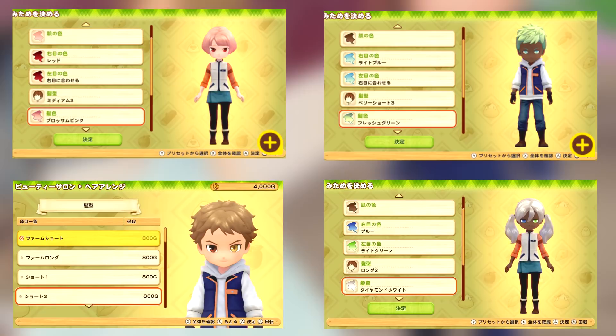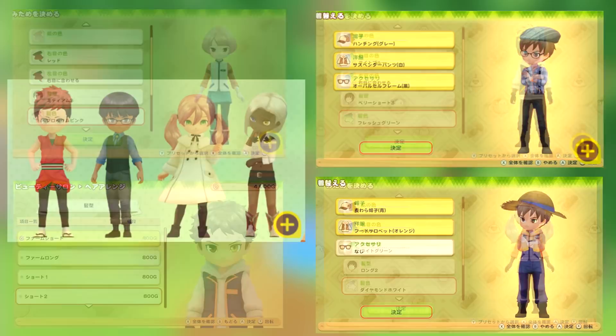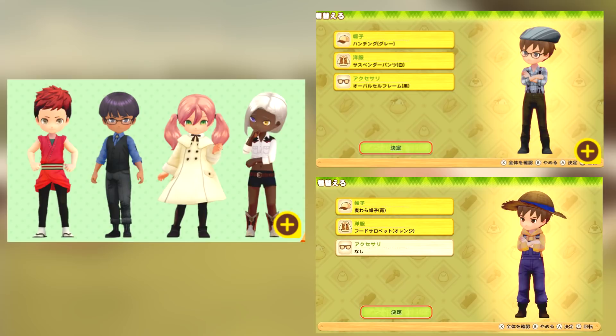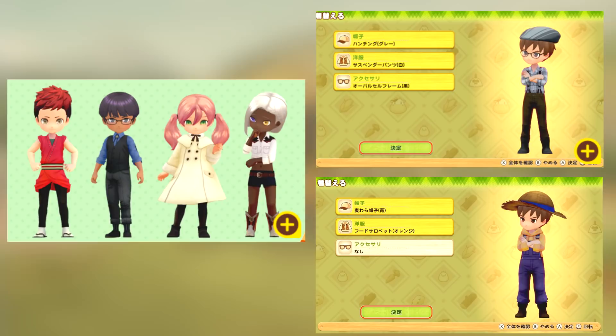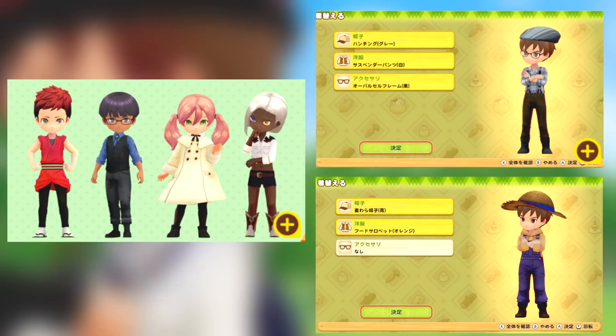Moving on from character to clothing, check these images out. We have a bit of clothing here — nothing too much — but it looks just like the past Story of Seasons games. We'll be able to have headgear, then our main piece of clothing, and then an accessory. I don't know if we'll have multiple accessories — that'd be cool — but it doesn't really look like that's the case. How does this look compared to Trio of Towns?